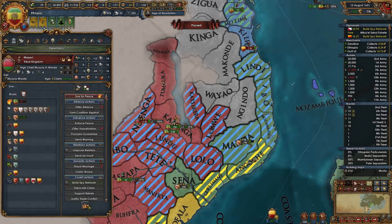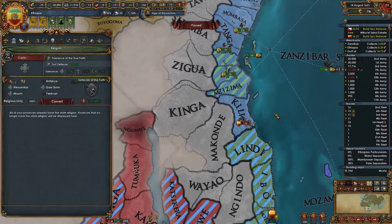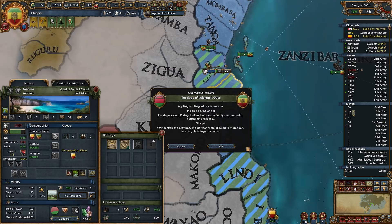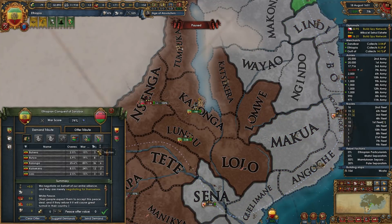Maravi is also still behind on tech — he's on 16 versus our 19, so we need to catch up a little bit. Sort of like Kilwa it looks like. That was a 22-day siege. Let's peace this guy out separately now as well.